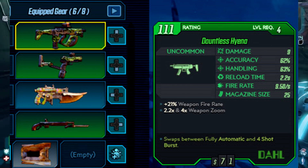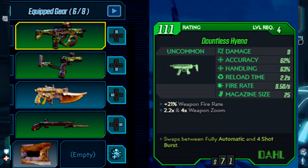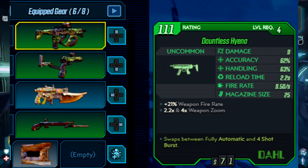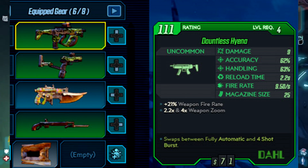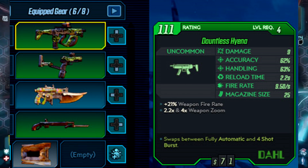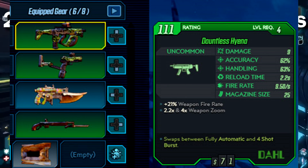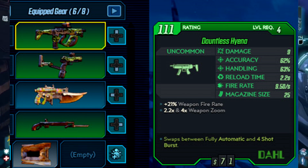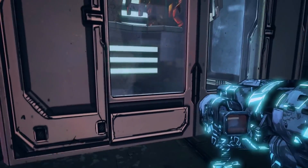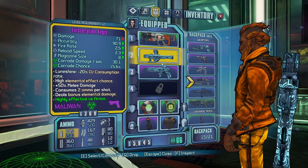The magazine size is pretty simple. But then we have two other factors: plus 21% weapon rate of fire, which is really interesting and reminds me of a Borderlands 1 weapon system where you would have a lot more of these stats. We also have 2.2 times and 4 times weapon zoom, and the discrepancy is noted at the very bottom. This is a Dahl weapon, and that means you can switch between fire rates — it swaps between fully automatic and 4-shot burst. So the fully automatic will have the 2.2 times zoom, and the 4-shot burst will have the higher zoom. That's quite a lot going on for just one uncommon weapon.